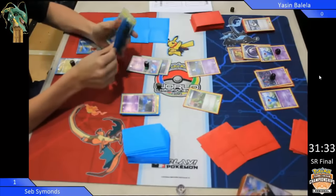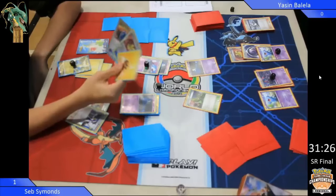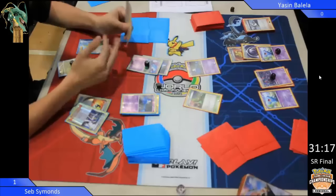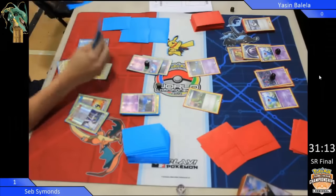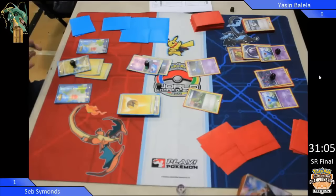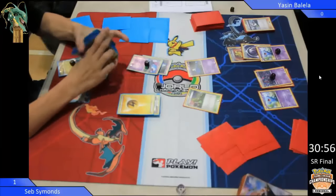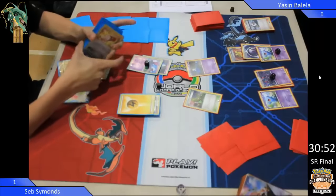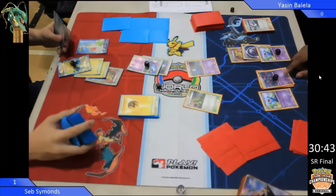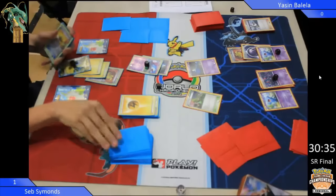He can just use the second attack to get a KO here. What's awesome is that the Golbat attack early game, putting 10 damage on everything, left the Crobat on 10. Crobat's got 130 HP. Manectric's first attack without a Muscle Band does 60, which doubles for the weakness to 120. That 10 damage from the Golbat could be what allows Seb to one-hit KO the benched Golbat. Oh, he's got the Muscle Band anyway. So what he's going to want to do is pop that Muscle Band on the Manectric, free retreat the Golbat, and get the KO on the Zubat.